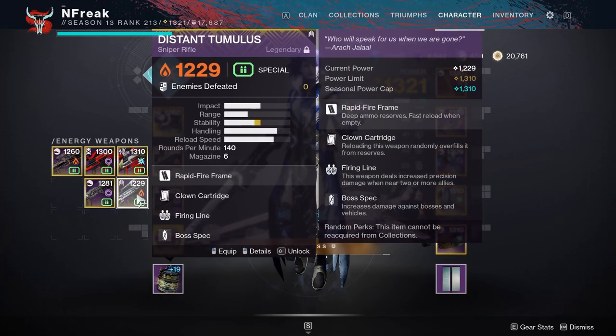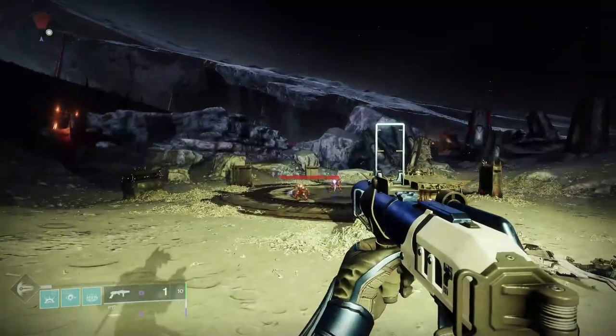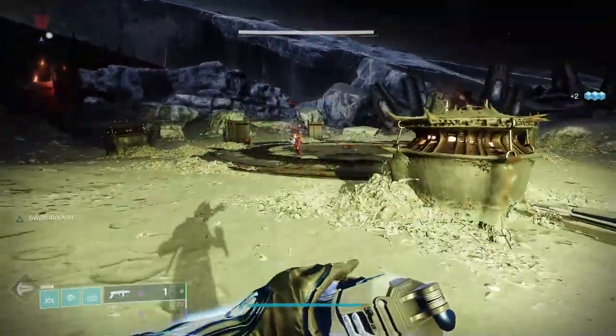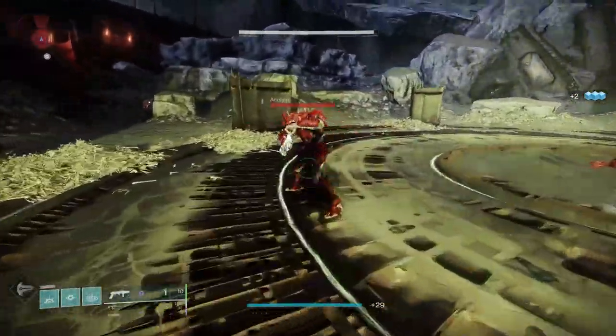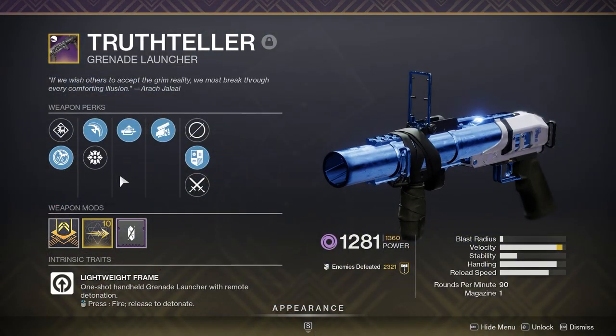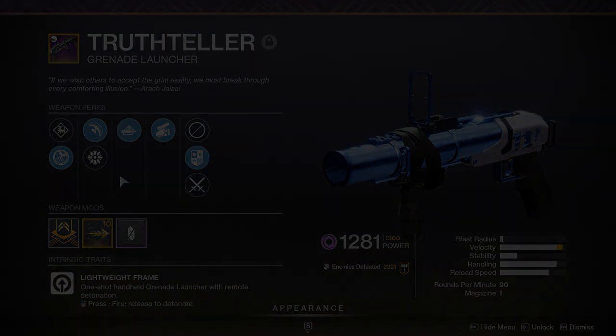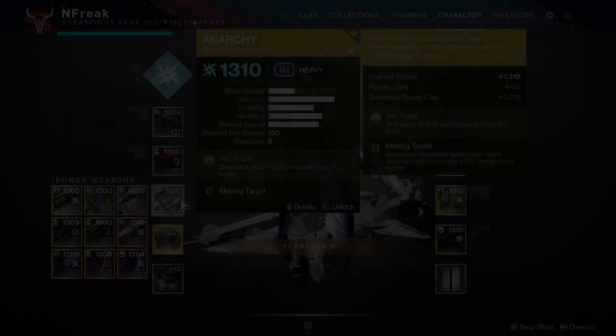Aside from sniper rifles, the only other special weapon you'll want to look into is a Blinding Nades Truthteller. A single blinding grenade can shut down an entire room — you're good to go. Salvager's Salvo is not really going to cut it in GMs, but a Blinding Nades Truthteller absolutely will.